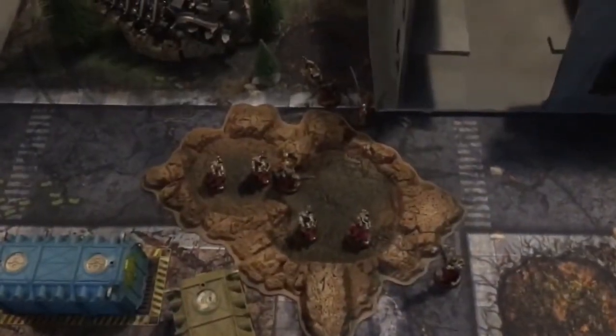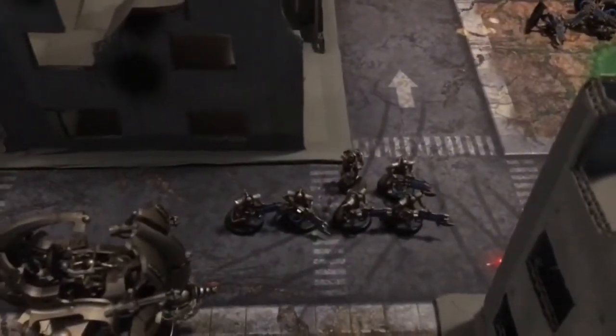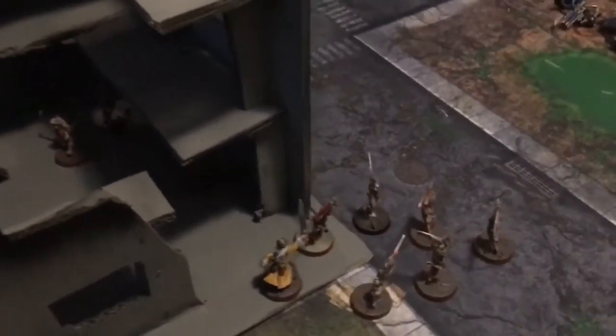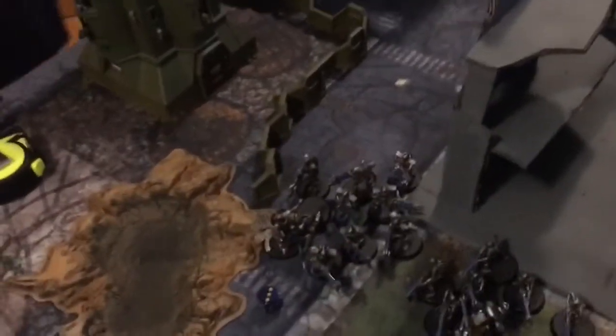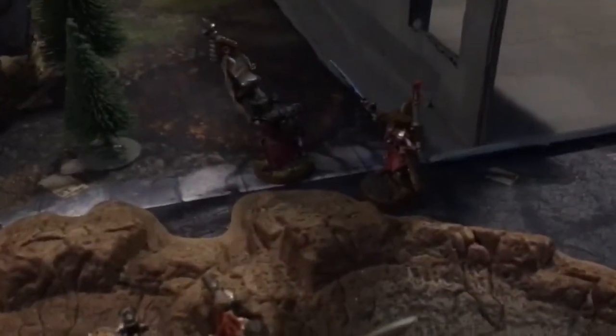Imperial Turn 3 movement phase: two Acts of Faith were triggered. One through the Imagifier allowed the four heavy bolters to shoot, taking down three Immortals — Simon moved them away from potential chargers. The second Act of Faith allowed the Canoness herself to move forward with her power sword and infernus pistol. On the right flank, the Arco-flagellants moved into the ruins; the Death Cult Assassins peeked around the right. On the left everything held firm. Shrike is in trouble — he's going to sacrifice himself today.